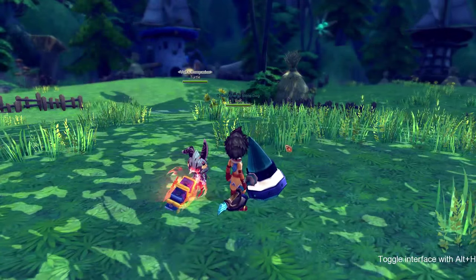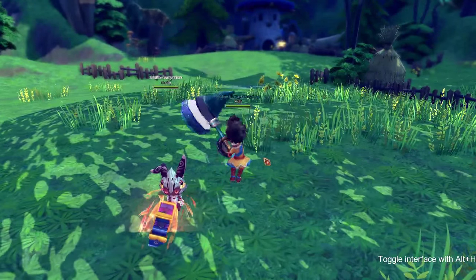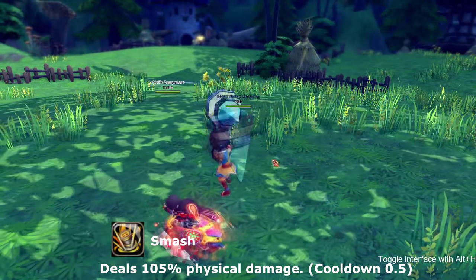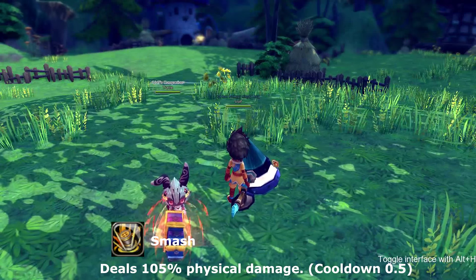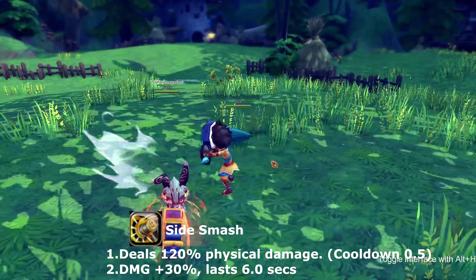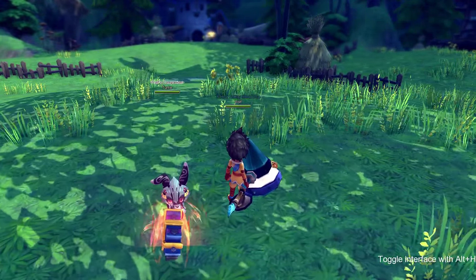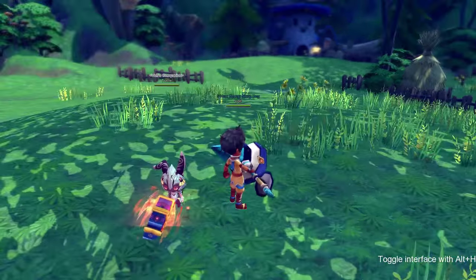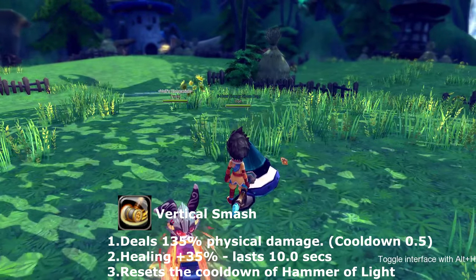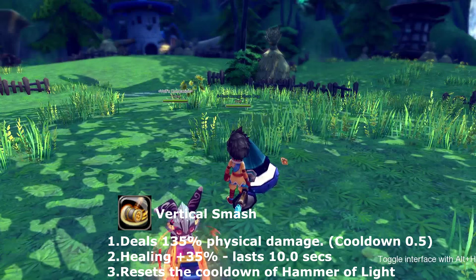Alright, like always we're going to start with our basics. The basic combo string is one, two, three. The first attack is called Smash — it has no debuffs or buffs. The second part is called Side Smash, and it has a buff that adds 30% damage. The third and final part is called Vertical Smash.